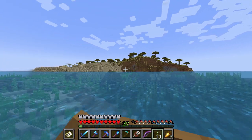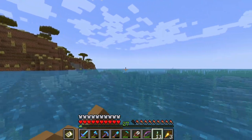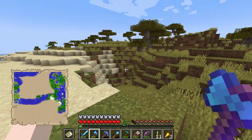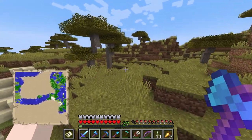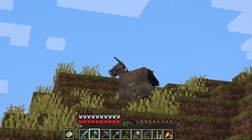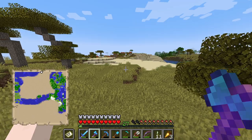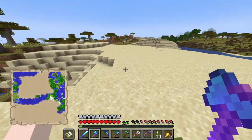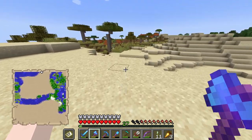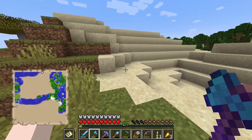We have more savannah this way and this savannah seems to be a lot bigger than some of the ones we found earlier. We have ourselves a donkey — hello donkey. And a village! We definitely need to find ourselves a desert for all of our sand needs, especially in the future whenever we may or may not be using TNT, and then of course for glass and also for rockets.